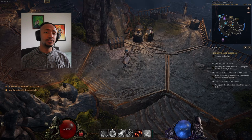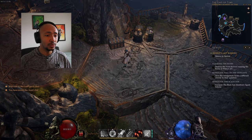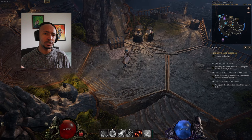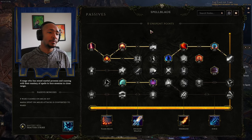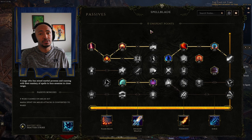The way you go about making a build is you find one thing that you absolutely love, you think is super cool, or you just want to see how far you can push it. And for me, Spellblade has always been one of my favorite archetypes, one of my favorite playstyles in all games ever. The hybrid caster-fighter class, the up-close fighter — it's just dope.